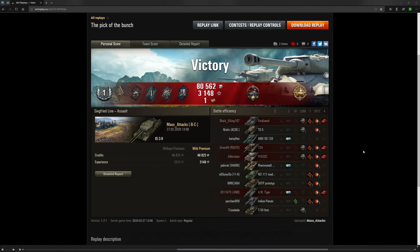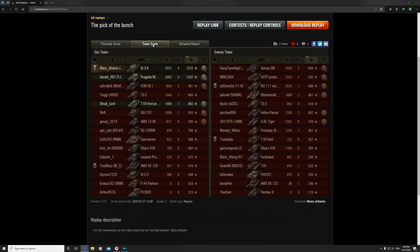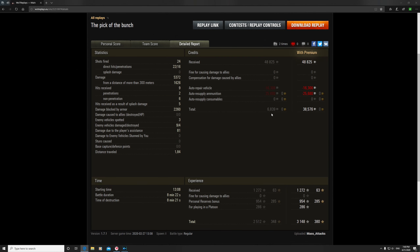Let's have a quick look at the stats. Was it a Class 1 badge? We got the Spartan medal — you survive a ricochet or non-penetrating shot from an enemy player when your vehicle has less than 10% of its hit points; that was the shot from the Ferdinand. We've also got the High Calibre medal with 5,372 damage. Top of the tree for XP with a base XP of 1,272, and top for damage. We made 38,000 credits plus 3,148 XP, which is due to playing in a platoon and a personal reserve bonus.